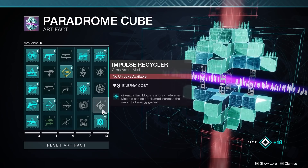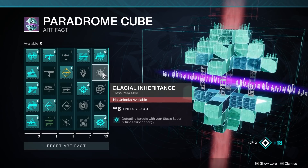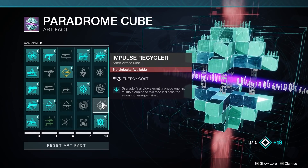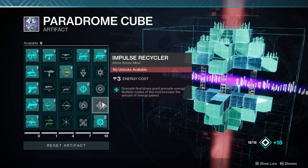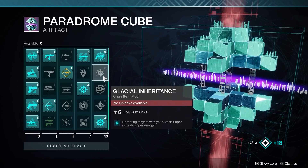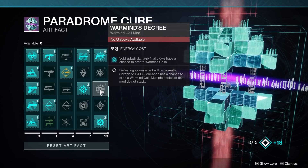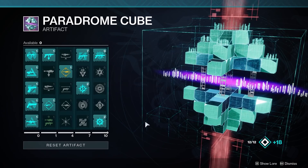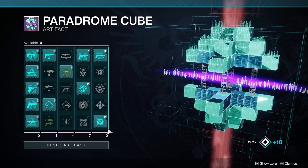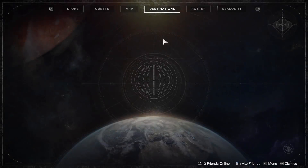I don't see the reason I can't just unlock this stuff. Like, if I want to try a stasis build now, I have to reset the entire artifact again just to get there because I've already picked the two more interesting mods. I haven't even experimented with impulse recycler, which is supposed to be really good this season, or void splash damage for warmind cell builds — because I don't want to keep resetting my artifact every time I want to experiment with a build.